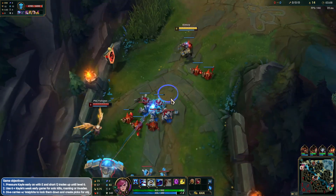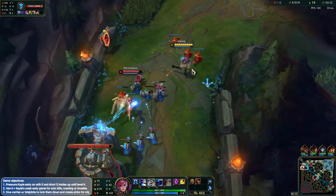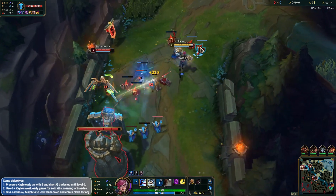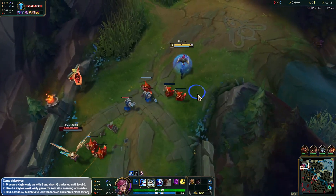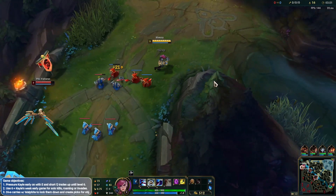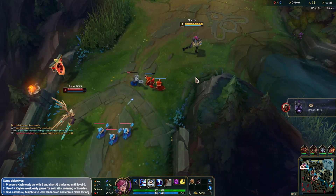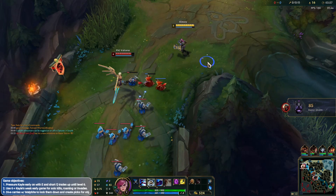I could have taken Doran's Blade as well, but I took Doran's Shield because Vi has really good HP regen and we can amplify that by taking Doran's Shield. That's why I took it here. I can see my jungler on the top side of the map — getting ready to move if I have to, in case Nidalee is on the top side. Need to make sure we're prepared for that.